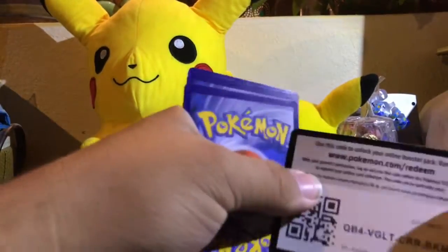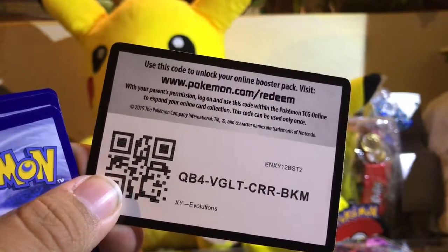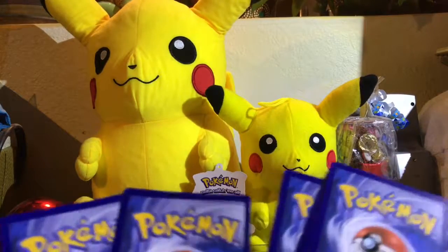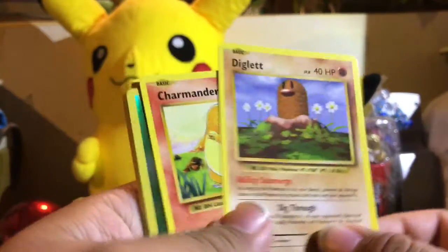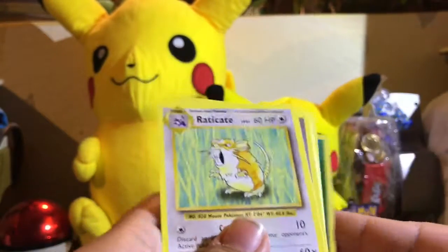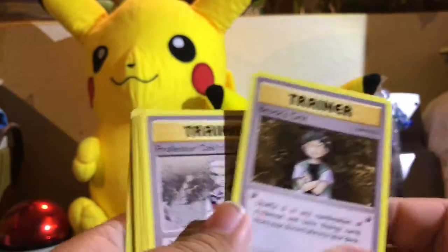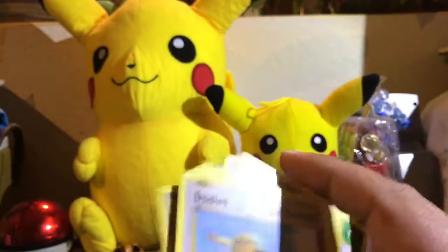So again, another code if anybody's interested. Going one, two, three from the top: we have a Diglett, a Charmander, a Reverse Weedle, a Raticate, Brock's Grit, Professor Oak, and a Metal Pod. So we got nothing from this one.